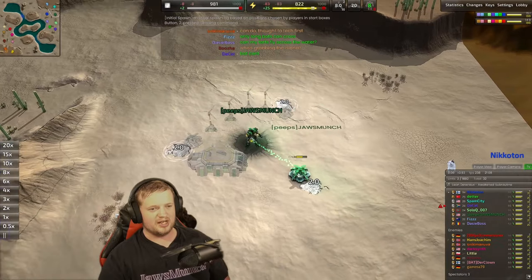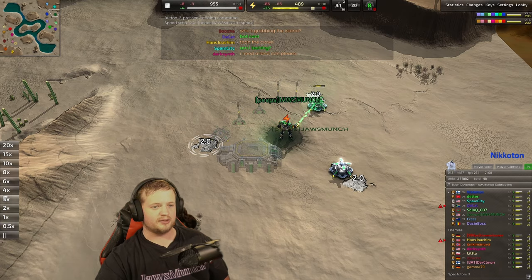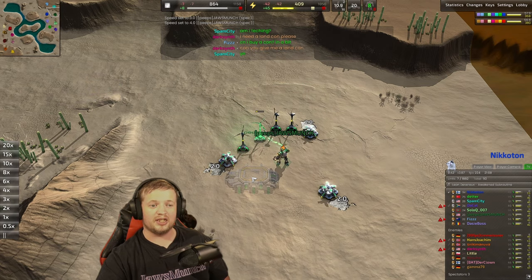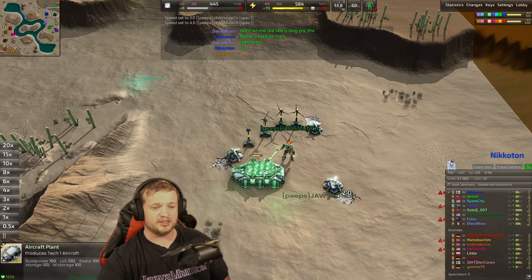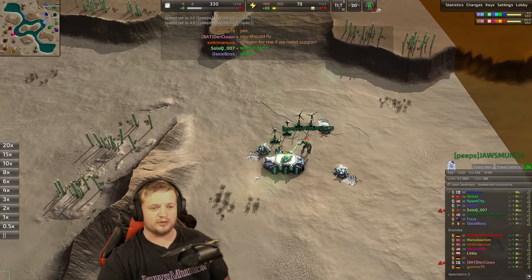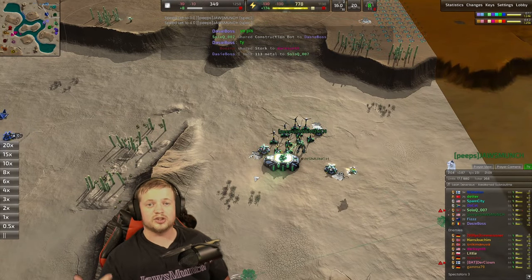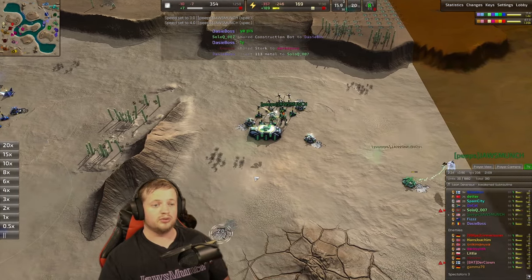I'm going to skip past most of the beginning here because this isn't really an opening video. I will say I mess up with my air factory — I should have definitely built a fighter first to scout the enemy air and shoot down his air player. Instead I queued up a constructor, which is risky. If you're playing air, you want to be careful not to queue constructors before you have at least two fighters to defend, because those constructors are very expensive in both metal and build time.